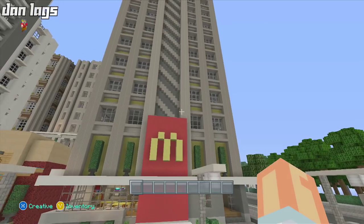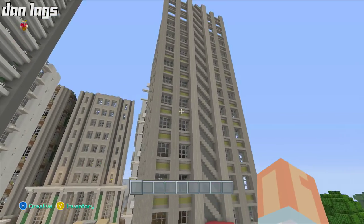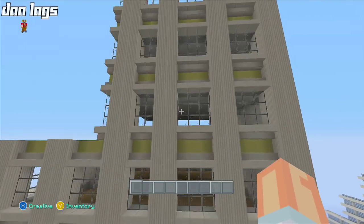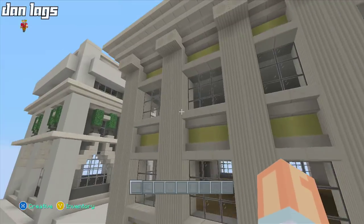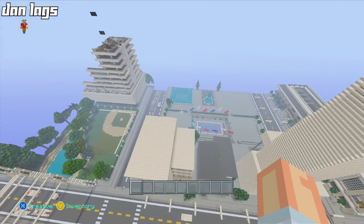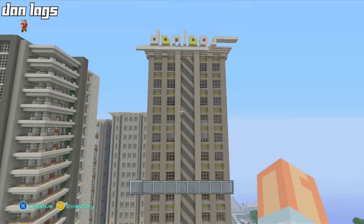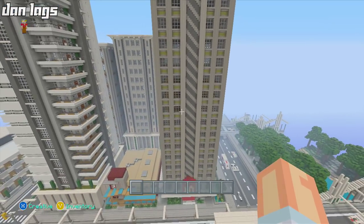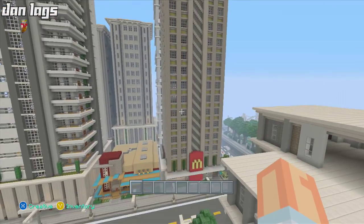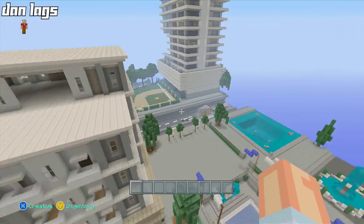I'm still trying to figure out what I want to do with the final plan of this place. It's a little weird having the tower above, and I did get some pretty valuable feedback in the comments that I'll take into consideration — whether I should keep this thing, move it, or morph it into two different buildings. I like the design of the skyscraper, so I might do the same skyscraper with a different bottom and move the McDonald's somewhere else.